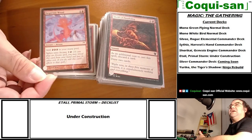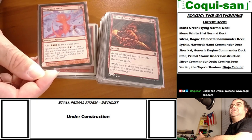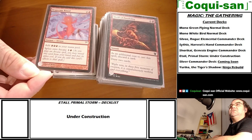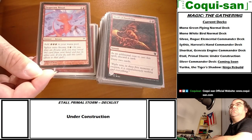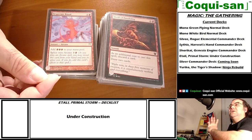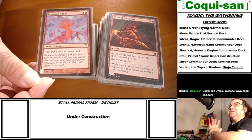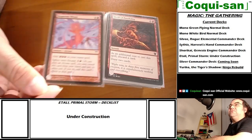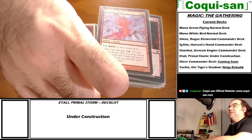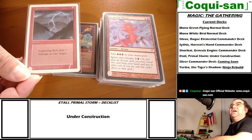Desperate Ritual - basically Dark Ritual but for red. It's a little expensive - costs one red and a generic mana - but you get three specific red mana, and that's the key word: three specific red mana. However, I've got a little something that could rectify that one extra mana and turn it into a real Dark Ritual, but it requires me to get my hands on it.